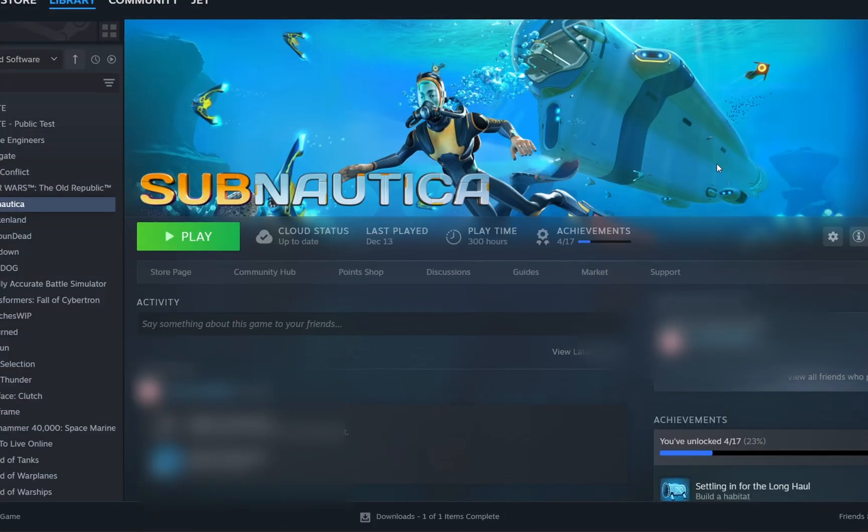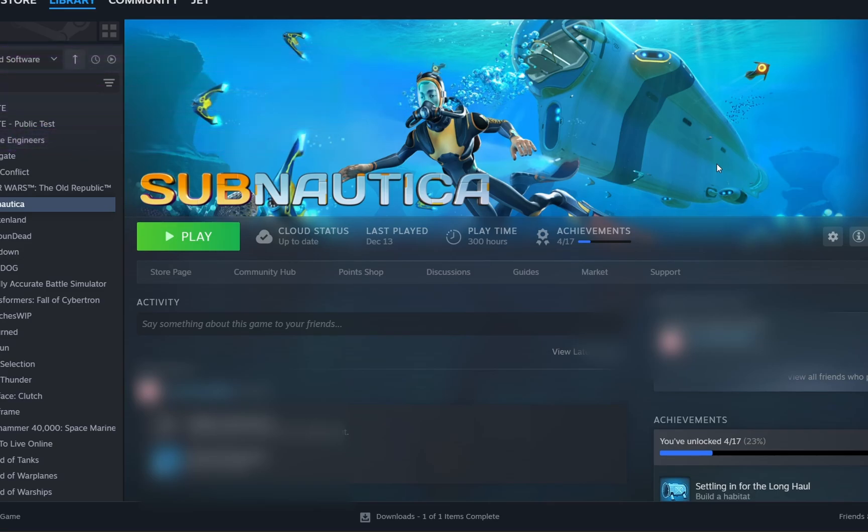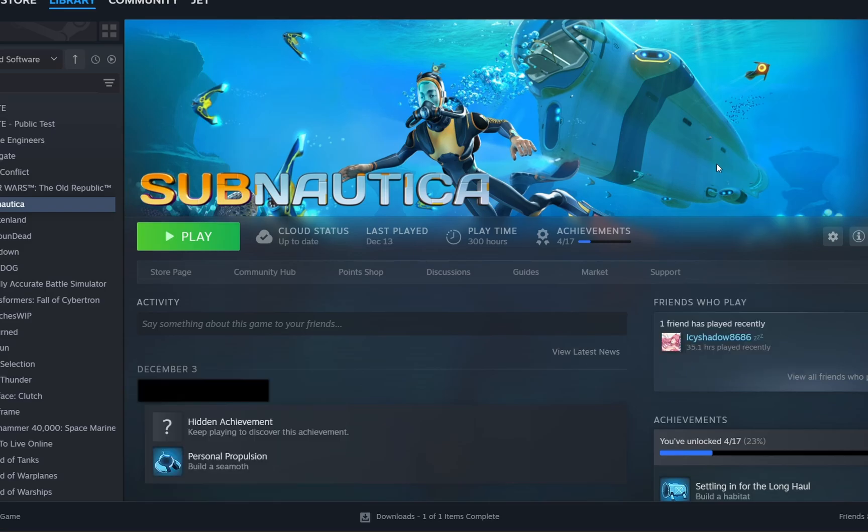The first thing I'm going to show you is how to take your game from 2.0 Subnautica into Legacy Subnautica, and I'm also going to show you what to do if you have 2.0 mods installed. First thing you're going to do is head to Subnautica on your Steam. I'm strictly referring to the Steam version — I don't know how to do any of the other ones.